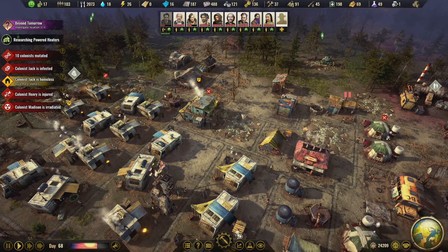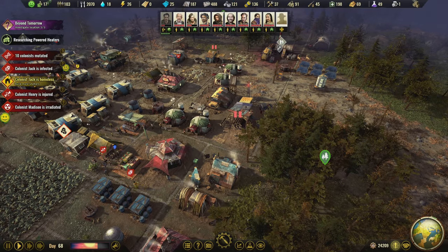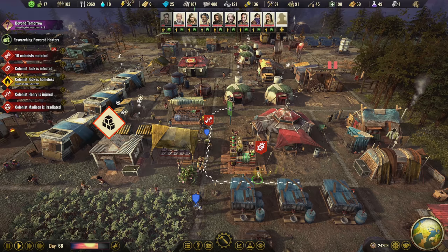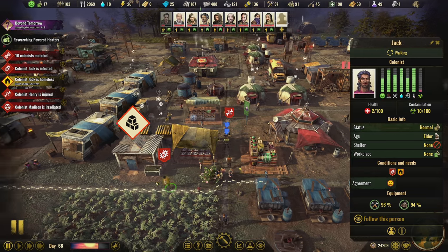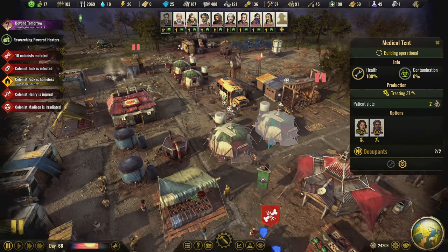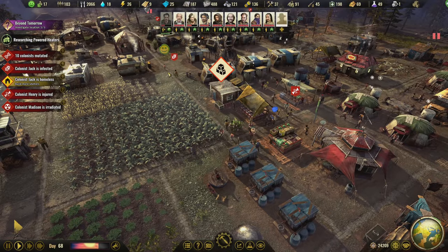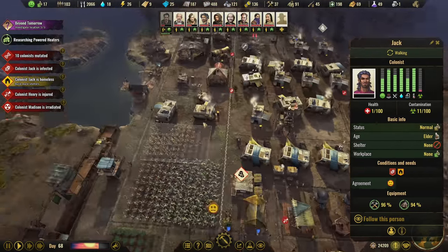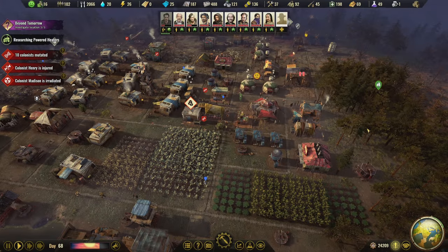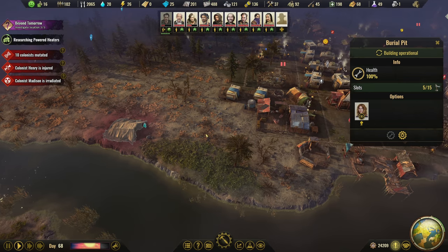We had somebody die from infection — it's pretty unfortunate. My medical facilities are maxed out and there's some sort of really bad mutation spreading around the colony. This guy's about to die too and he's just wandering around, not going into the medical tents. It doesn't seem to prioritize people who need it most — it seems like it's first come, first served. We just don't have enough medical capacity, so that's going to reduce his life to nothing and he'll die. Sorry, Jack.